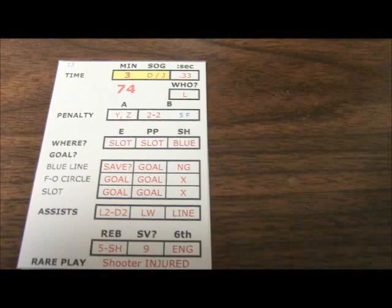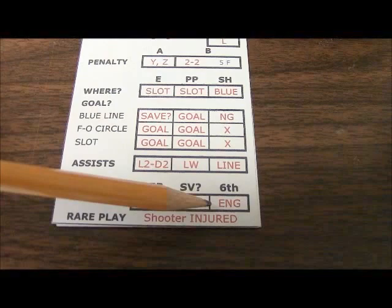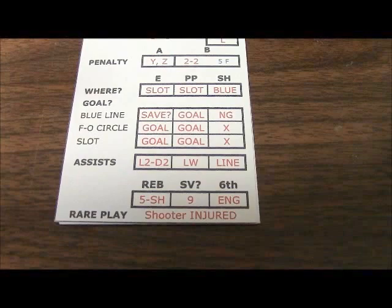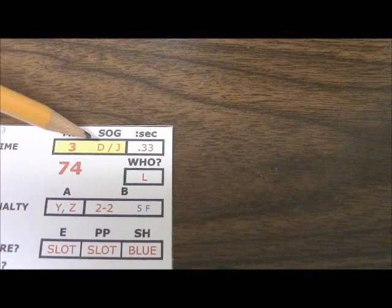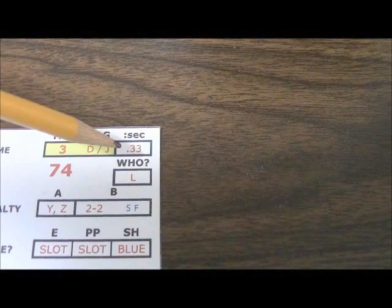Some other things on the action deck: there are designations for first and second assist. There's also a section for if you pull the goalie at the end of the game for a sixth attacker — this gives you the result, either an empty net goal or a goal for the team with the extra skater. There's also a rare play chart incorporated into the action deck. Additionally, there are sections for tracking individual shots on goal per player, and for recording the exact time of a goal or penalty down to the seconds within a given minute.